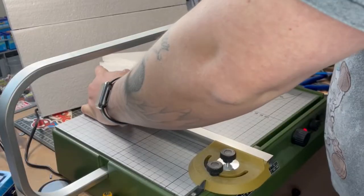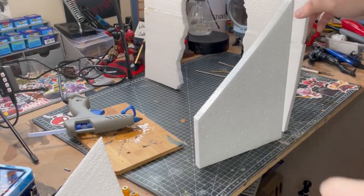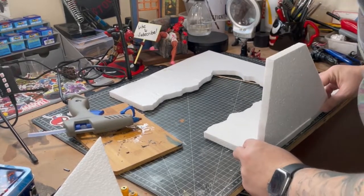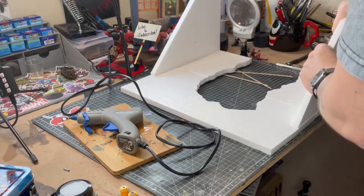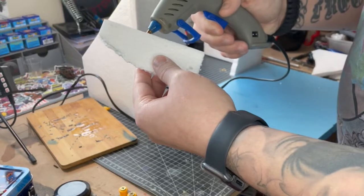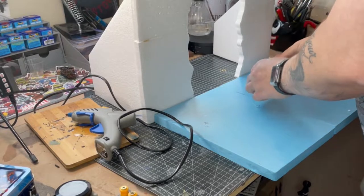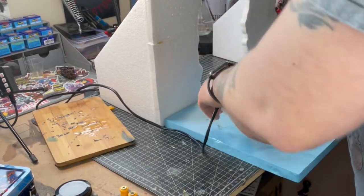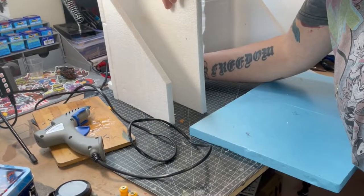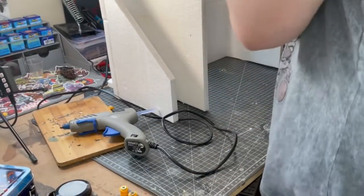Now I'm just going to cut out some supports just to help with the stability of the cave. To glue everything together I'm just using some hot glue. Just to help with alignment I'm going to glue some scrap pieces of foam either side to create sort of an overhang.